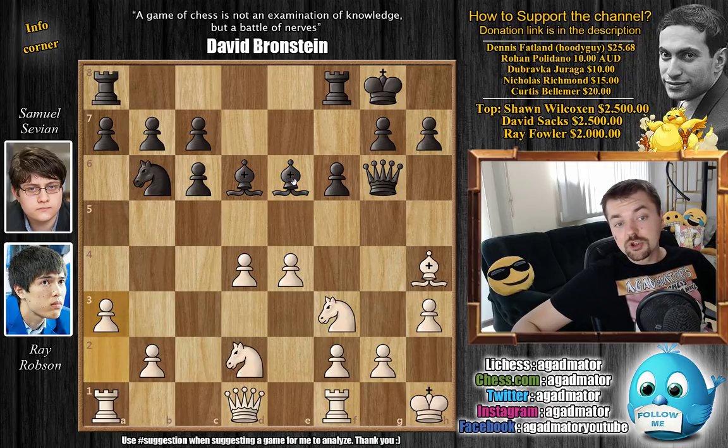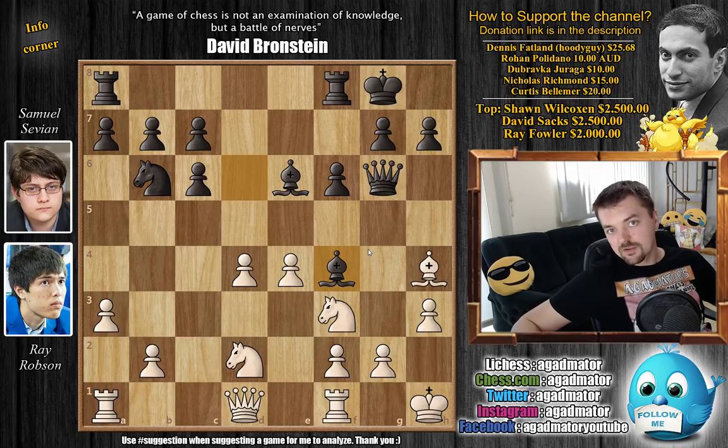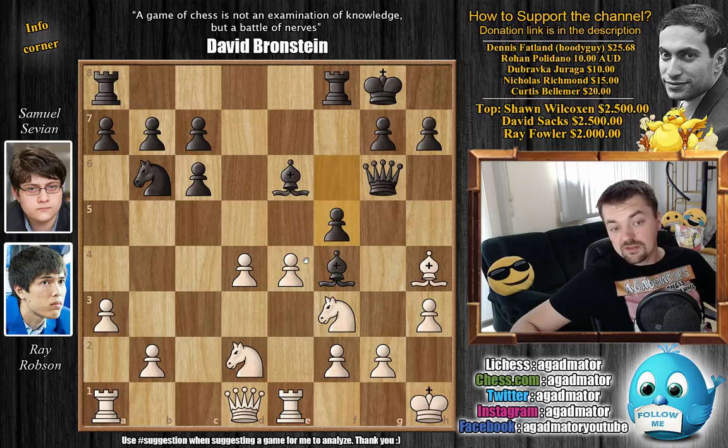And bishop to f4 now. I forgot to mention — if you're interested in that game between Stockfish and AlphaZero, I'll put a link to that in the description below. I'll also put the game of Fabiano vs. Jeffrey Xiong in the description below. Rook to e1, with further defense of the e4 pawn. Here black goes f5, challenging white's very strong center. E captures on f5, bishop captures on f5, and now queen to b3 check first.